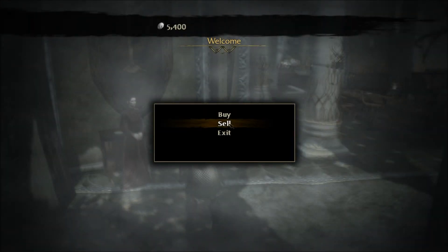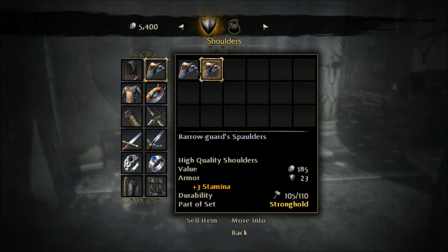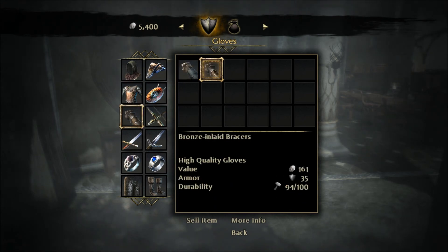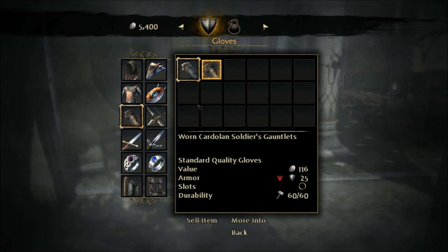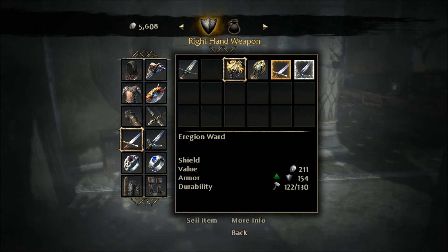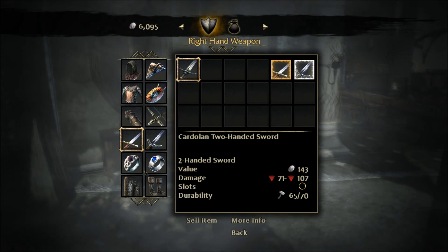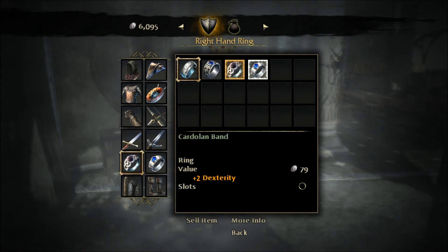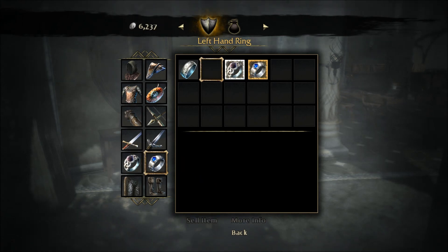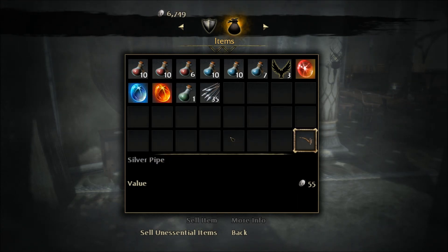I already know all that. Let's just see what she has. Do I have anything to sell? I can sell this. I can sell these shields and this one-handed blunt. I'm holding on to that just in case — plus two dexterity, plus two strength, plus three dexterity, plus two. So I don't need that. I'll sell all unessential items.